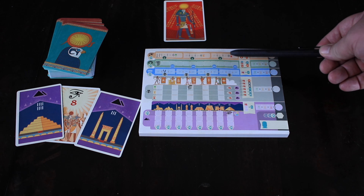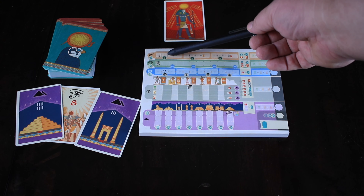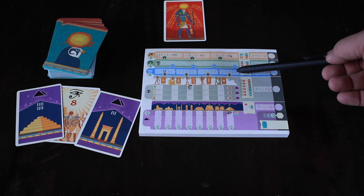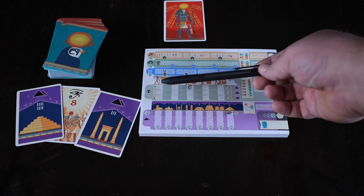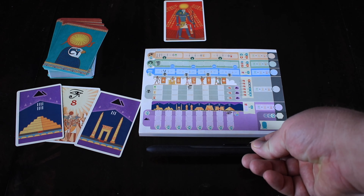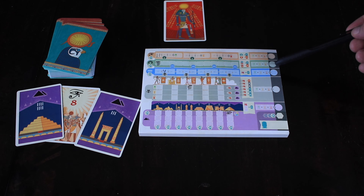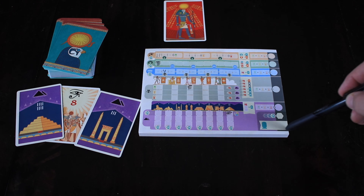That's really all there is to the game. Each category is kind of its own little mini-game you're trying to fill out: trying to get high numbers, trying to get as many as possible, hedging your bets on number placement, set collection, and getting monuments with multiples. You add up each category's score to get your final total, including any ten-point bonuses. Whoever has the most points wins the game.